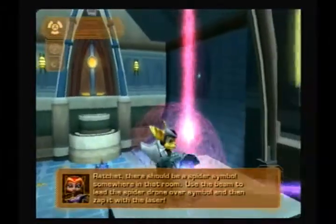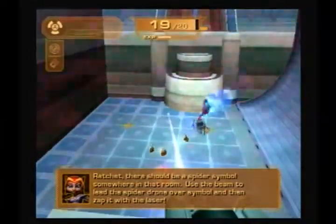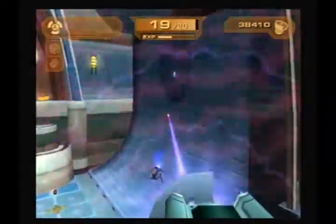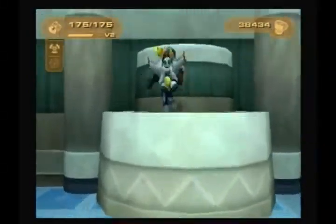Ratchet, there should be a spider symbol somewhere in that room. Use the beam to lead the spider drone over the symbol, and then zap it with the laser. So like she said, this is the gimmick here — lure that little thing over to the spider symbol over there. And there you go. Puzzle solved. Not too hard.